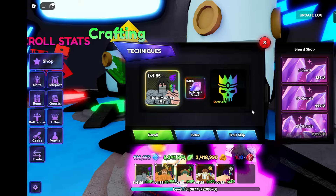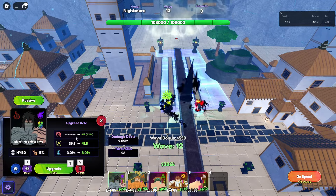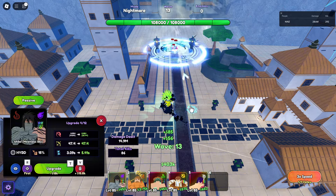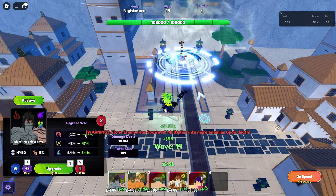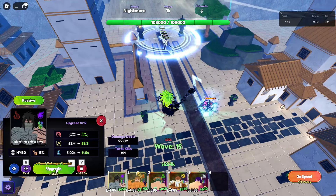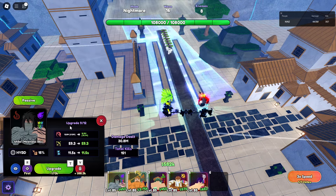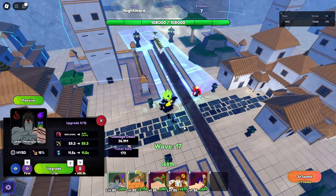With Overlord, for initial damage he got 320K and 1.53M black flame damage, 39.5 range and 3.09 SPA. Next upgrade: total damage 4.74M and 22.7M black flame damage, 47.4 range and 5.41 SPA. Final Getsuga Tensho - he changed back to wide line. Total damage 12.8M and 61.5M black flame damage, 59.3 range and 11.5 SPA.